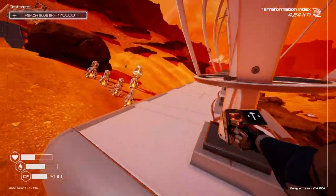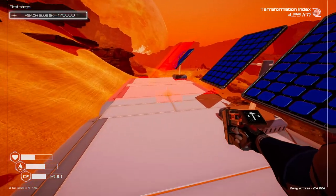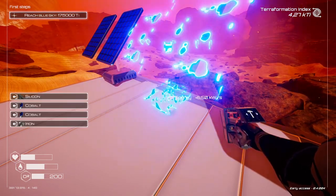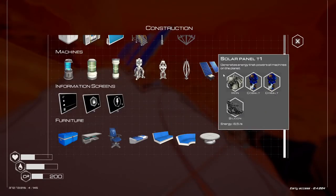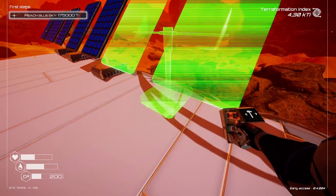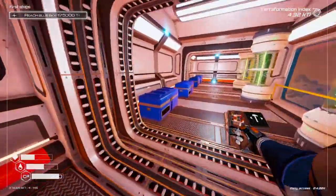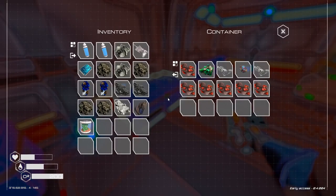Build up the solar panels to power everything, and I think power is actually global — not a hundred percent sure, but I think it is. So if I build power supplies here it will also reflect toward other bases. Maybe, maybe not — I don't know. Do we have any more planting material? We do, but not much sadly.